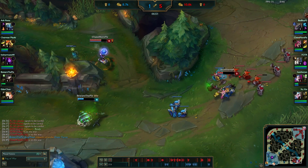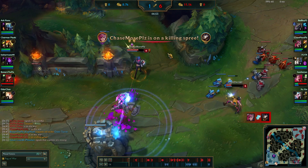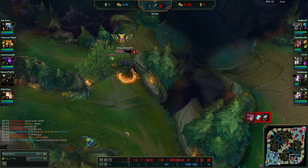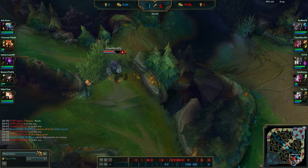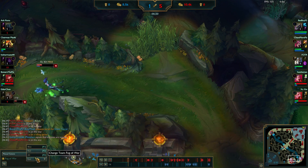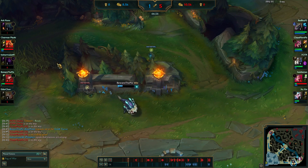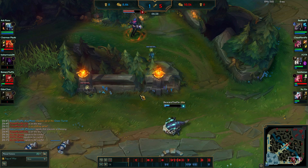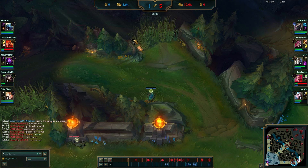I actually ended up going right back in to kill Kog'Maw - I thought I had to drop the mastery after doing something like that. I really thought he would see me. I'm pretty sure the wave spotted me but he might not have been paying too much attention. He saw me but I guess he was just a little tilted and annoyed that all his teammates just died.